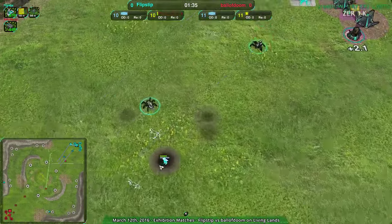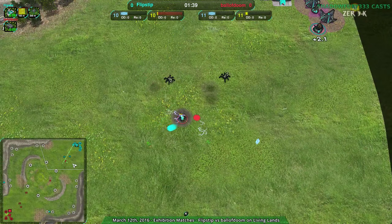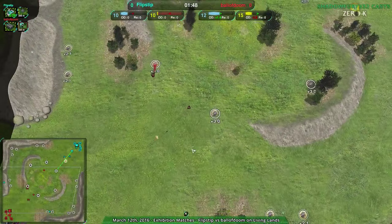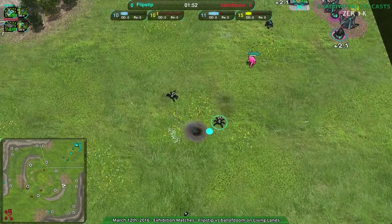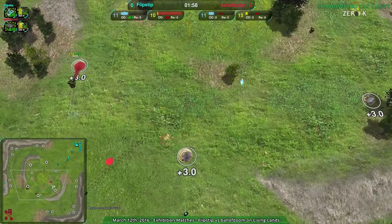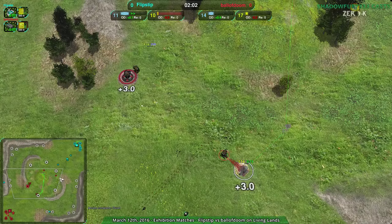Once again ball of doom continuing to be very generous to flipstep, figuring that flipstep just simply does not have enough metal. However, at the same time ball of doom is expanding over to the center, so they are covering their expansion with an attack — that's what you should do. Attacking while expanding is very well done.